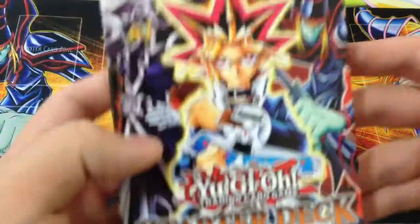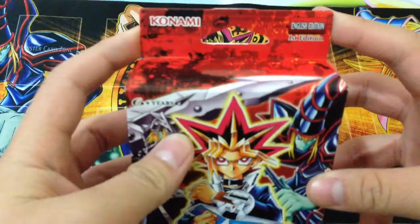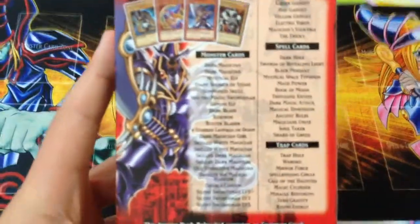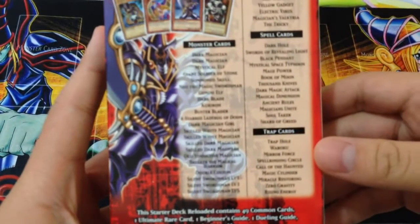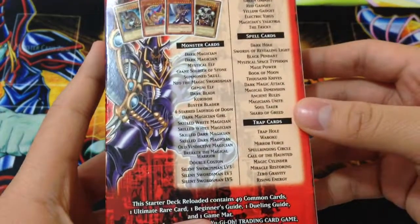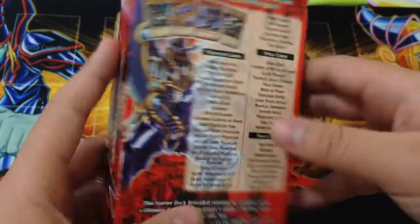Welcome to Amazing Card. Today I have the new starter deck Yugi Reloaded for you guys. I'm going to go ahead and crack this open — here is the little list of all the cards in the deck. It is a 50 card deck containing 49 commons and one ultimate rare.